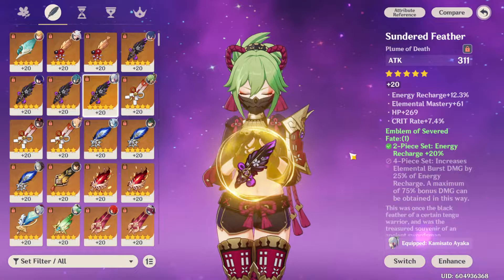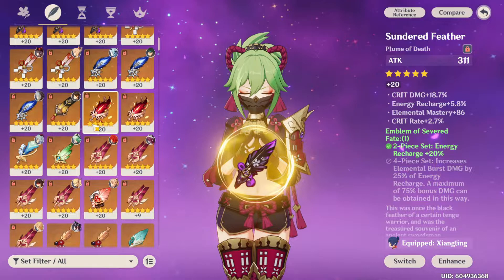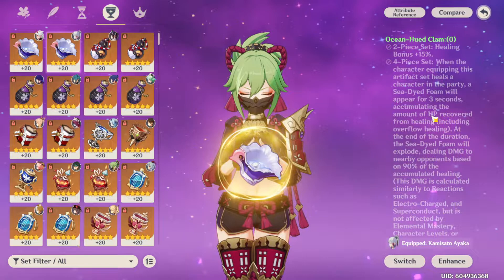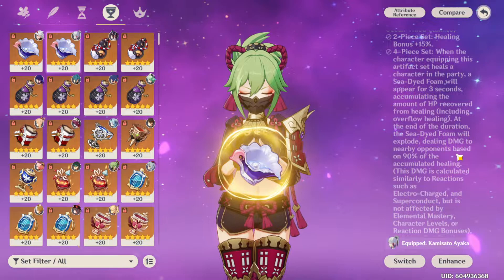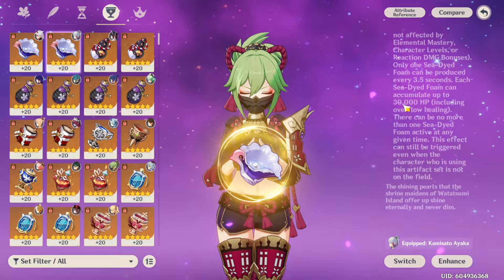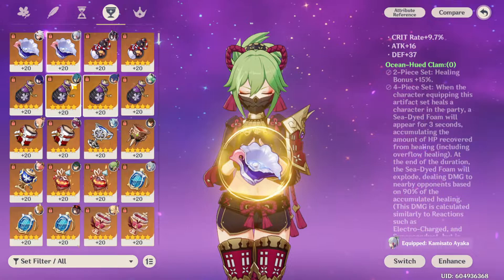For artifact set, you're looking at Noblesse Oblige or Tenacity of the Millelith. I was going to try Emblem of Severed Fate, but that turned out not to be that good — since you're not using her for burst damage because it's actually so weak. The Ocean-Hued Clam set would theoretically be good, however she doesn't heal enough compared to every other healer. She doesn't output huge amounts of healing. Barbara heals your entire team with her Q and maxes the set out, but with Kuki the effect only appears for three seconds, meaning you'll only ever get about two hits — getting maybe 5,000 healing instead of the maximum 30,000 HP. So stay away from that.